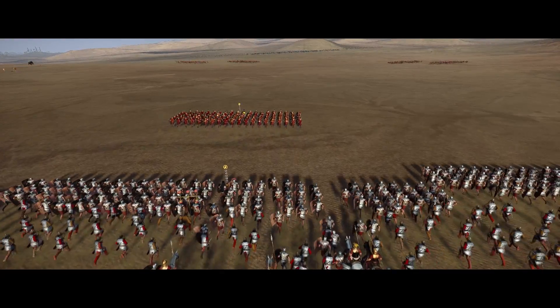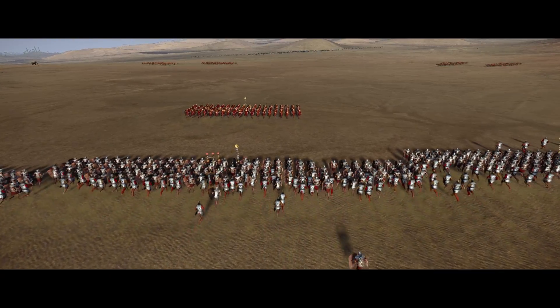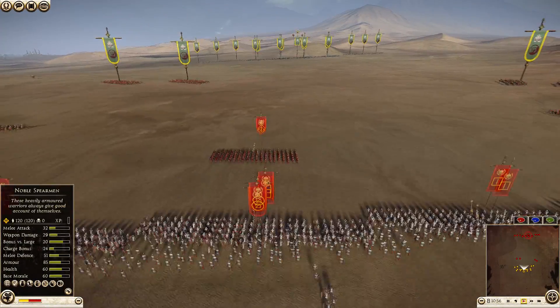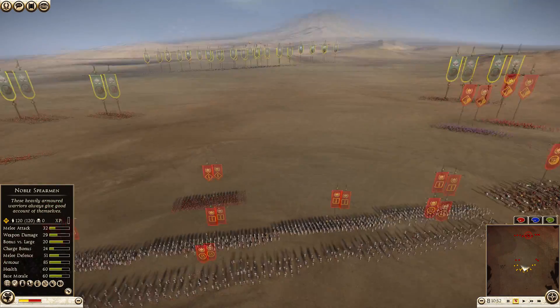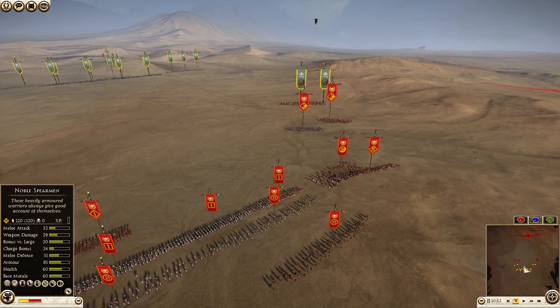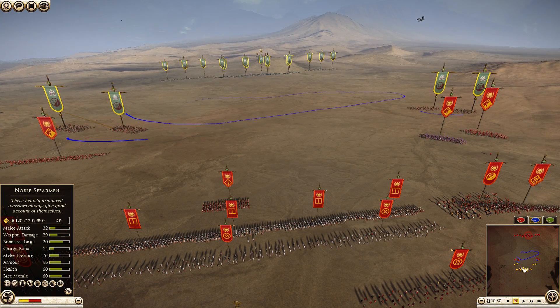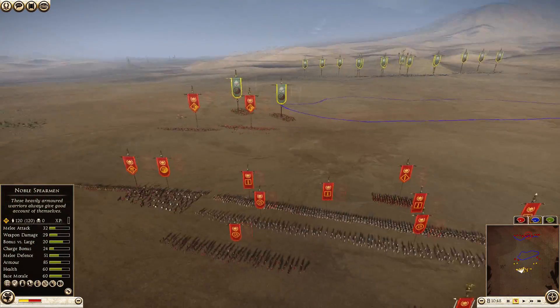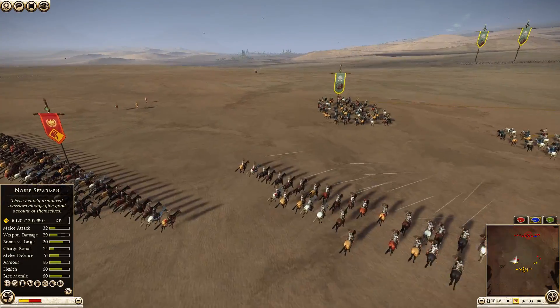Let's move on to talking about this battle. In this one I've taken Rome and Kratos has taken Armenia, and we're fighting on the map of Dimity. Kratos has taken four horse archers with Armenia and deployed them right up in front, leaving his main line all the way at the back — it's a smart strategy that I see more and more people using.